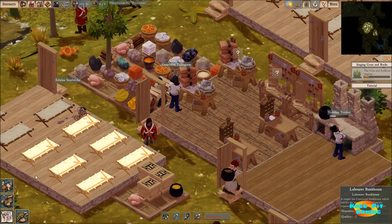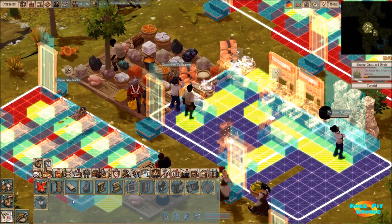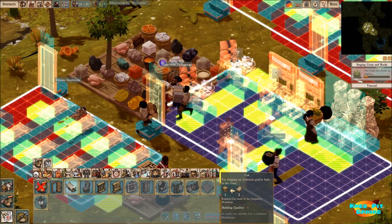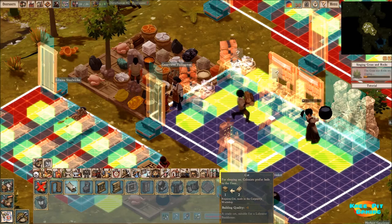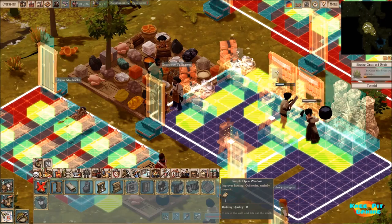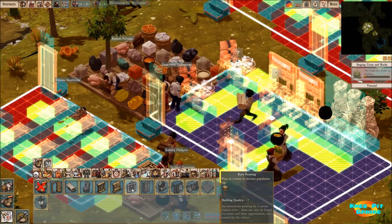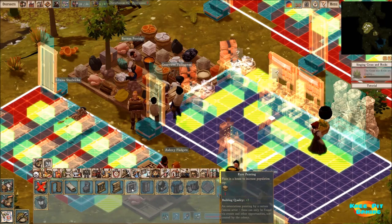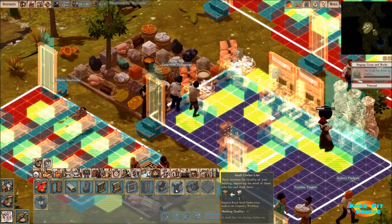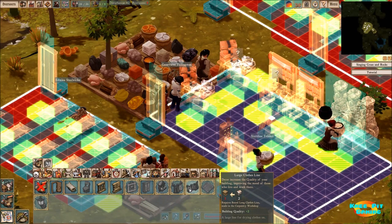What modules can we use in our housing for laborers to increase quality? As you can see from our cot, building quality goes down one every time we add a cot to a building — cramming people in there is not a good way to do it. Open windows don't increase quality. A painting would be a huge increase. A simple cabinet gives plus one, a wall shrine plus one, a small clothesline is plus one, and a large clothesline is plus two.